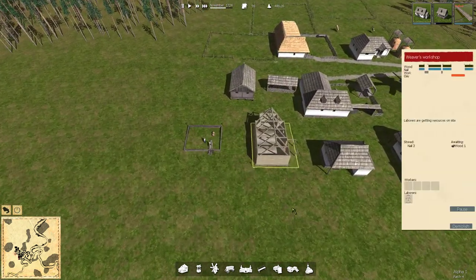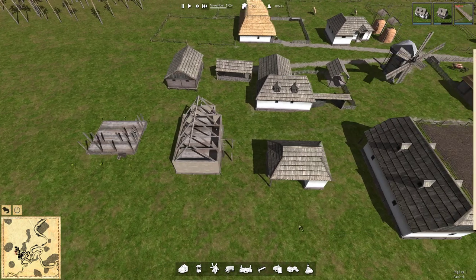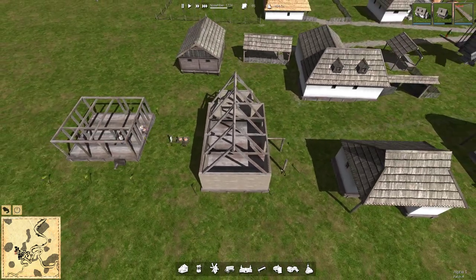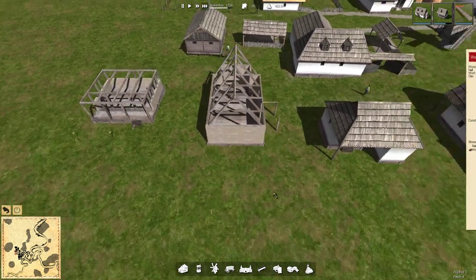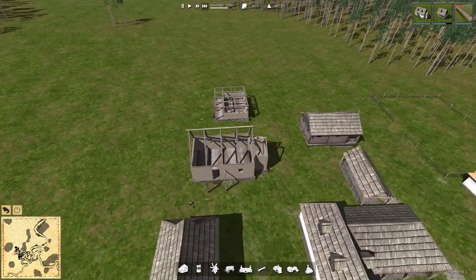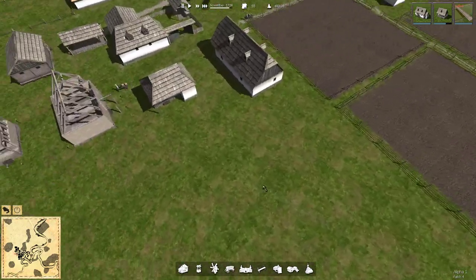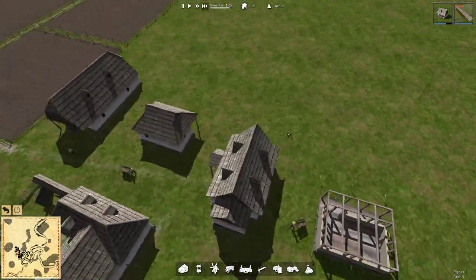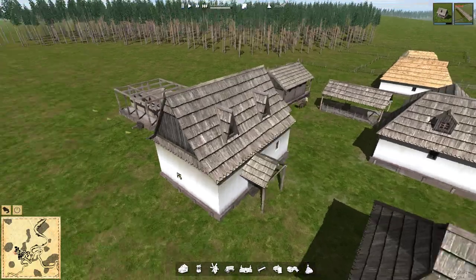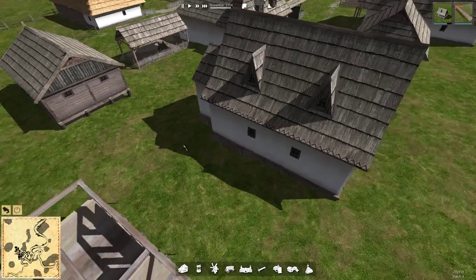We've nearly finished the Weaver's workshop - just waiting for someone to bring one wood down. Come on, get a builder there - I want to get this Weaver's workshop finished off, for no particular reason since we don't yet have any hemp and it will be a whole year before we do. But still, there we go. I do like the buildings in this game - I think they have a nice look about them, well modelled, good shadows. Very well done.